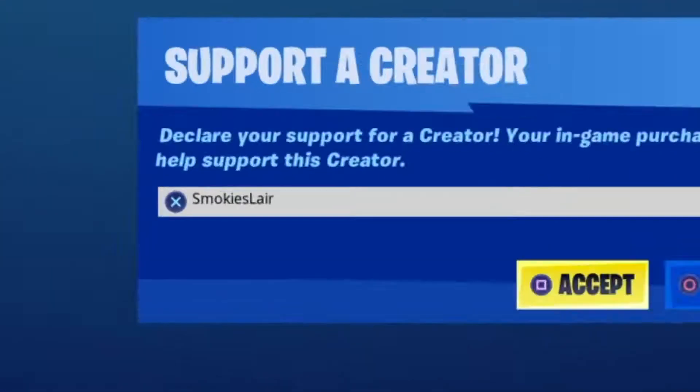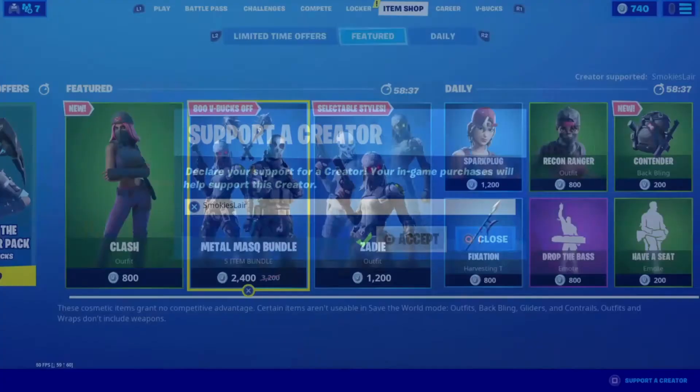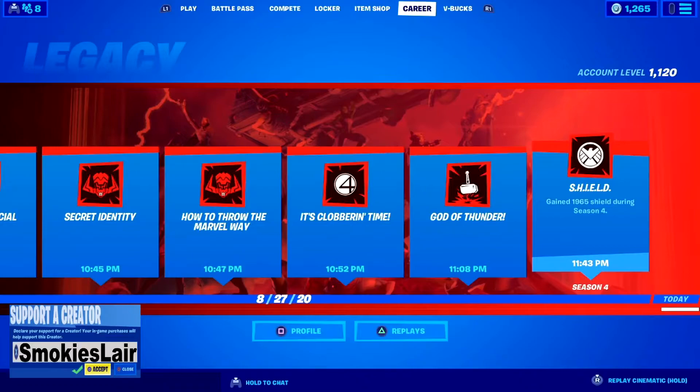Remember guys to enter code smokey's layer into the creator code spot in the Fortnite item shop to help the stream grow. Good evening ladies and gentlemen, boys and girls, and welcome to Smokey's Lair where we're getting on with another Fortnite item shop on August 28, 2020.